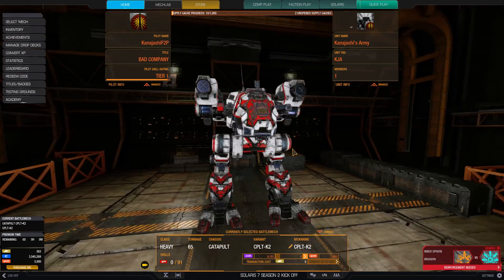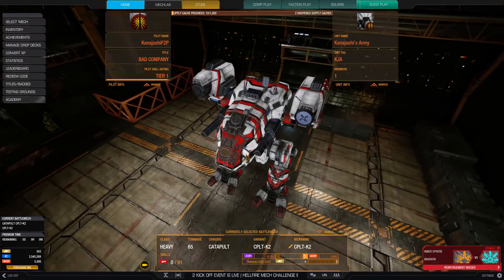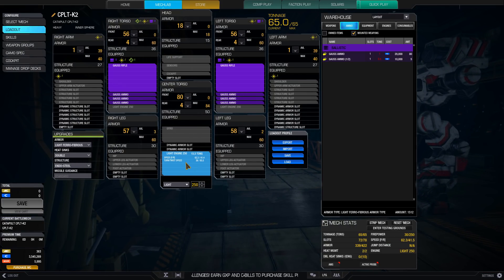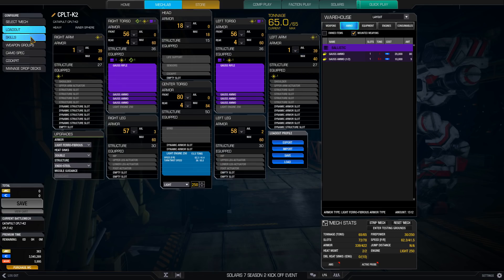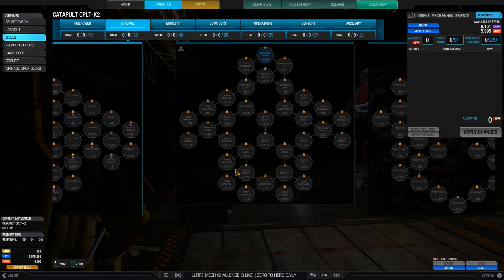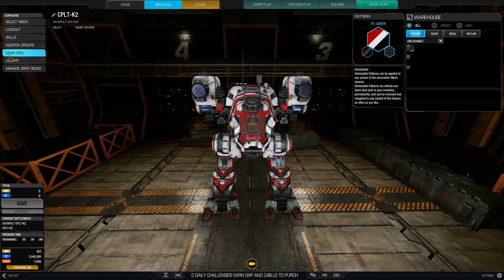We're going to play a fun mech I haven't played in a long time — the Gauss Kitty. We've got a pair of Gauss rifles on our Catapult K2. We have a Light 250 engine, a pair of Gauss rifles, and three tons of ammo for each Gauss, so tons of shots. We can take all the speculative shots we want, throwing things downrange. This mech has no mech skills because I have not played it very much yet.